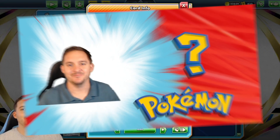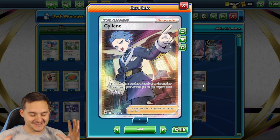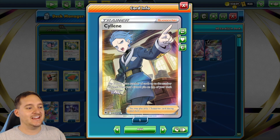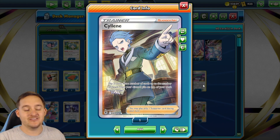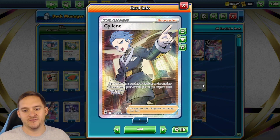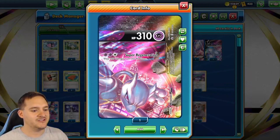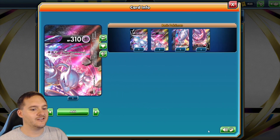Alright, deck list time. I finally got around to building Sander Rochek's Mewtwo V-Union deck, which is a big brain deck. It utilizes Cyllene as one of the main aspects. Cyllene is a supporter where you flip two coins — for every heads, you can put a card from your discard pile on top of your deck in whatever order you want. You can possibly return two cards, which is a really good way to not deck out.